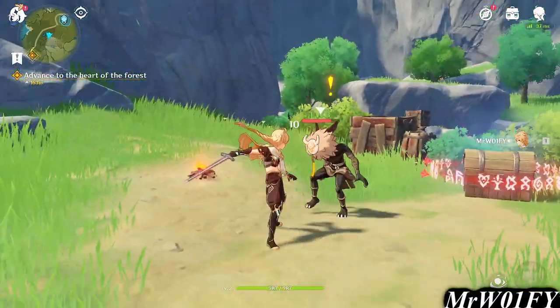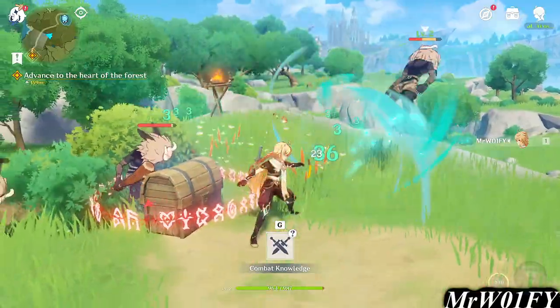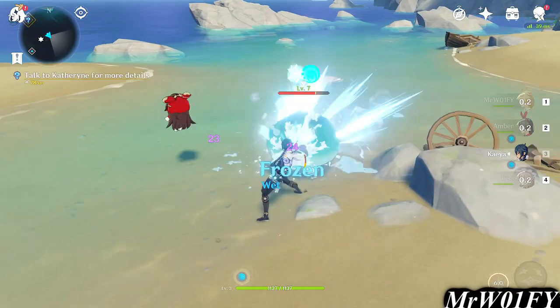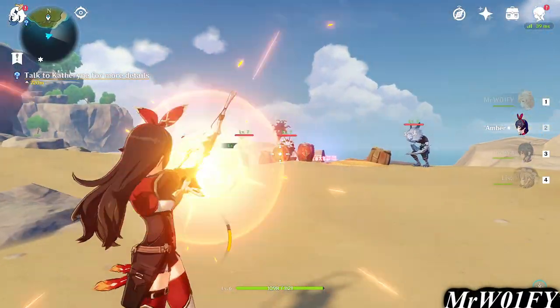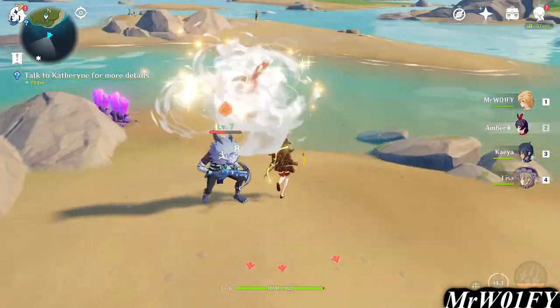It may be tempting to play as just your main character in the early stages, however the sooner you become accustomed to your new characters, the better. In order to get the most damage out of your team, learning a couple of basic elemental combos goes a long way. For example, fire and electric energy leads to good burst, whereas water and ice gives you good crowd control and other CC options.